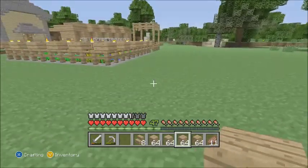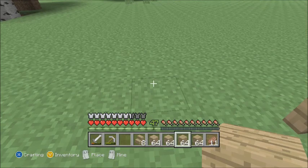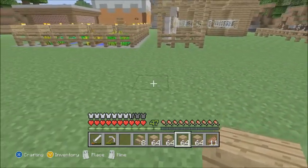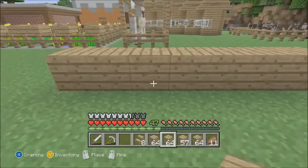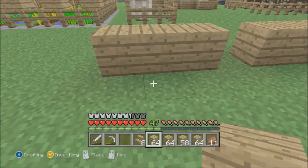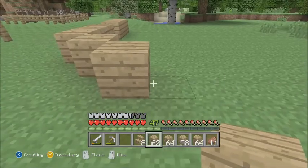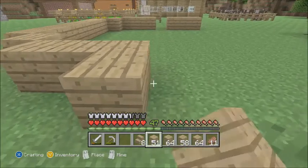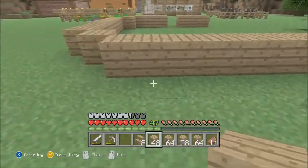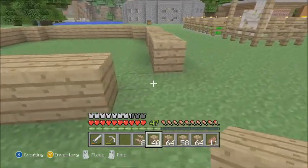I don't know exactly where I want to place this — I think this might be a good spot right here. I think it's seven blocks long, and I'm gonna make this the doorway right here. Seven, then it goes like this, then seven again. One, two, three, four, five, six, seven — okay that's seven. If my voice sounds a little weird or different, it's because I just woke up when I'm recording this.